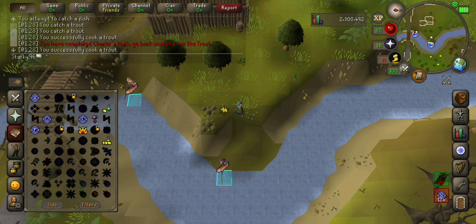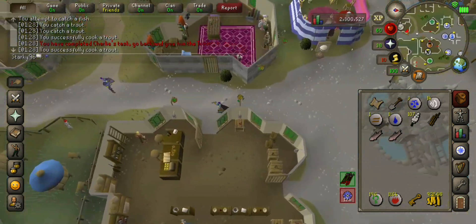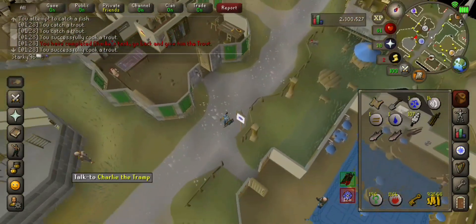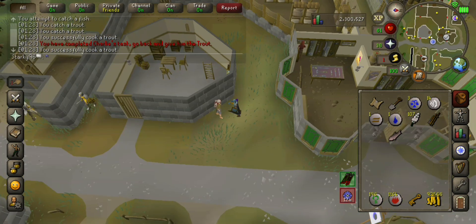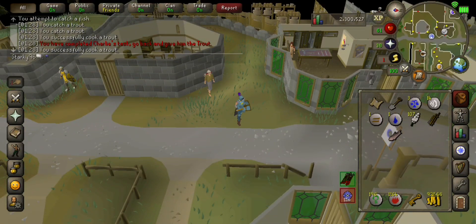Teleport back, and that is how you do that. To get Charlie a raw trout, a cooked trout, a raw salmon, or a cooked salmon, it's all easier to go to Barbarian Village. Don't forget to use an applied fishing rod.